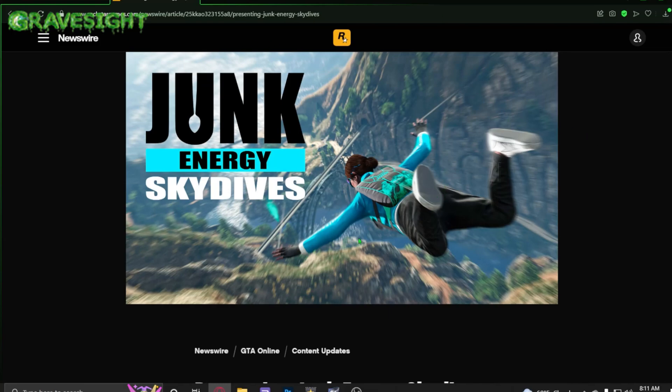Looking right at us are brand new Junk Energy skydive missions that have just come into free mode. These are free mode jobs and if you complete one you'll get the junk parachute. There are 10 random Junk Energy skydives every single day, and by completing all 10 and collecting gold medals for each one, you can earn up to $100,000.